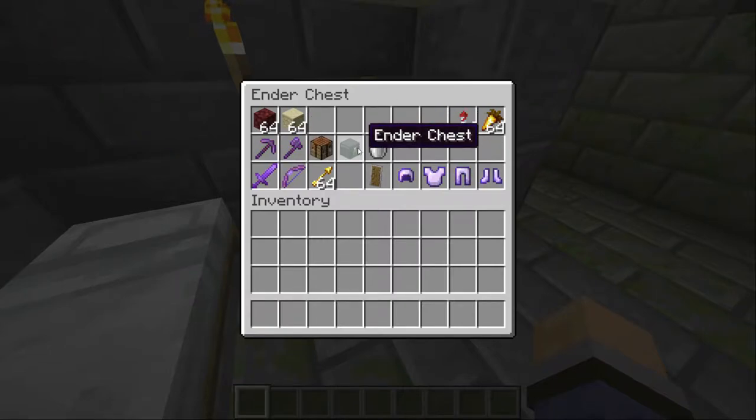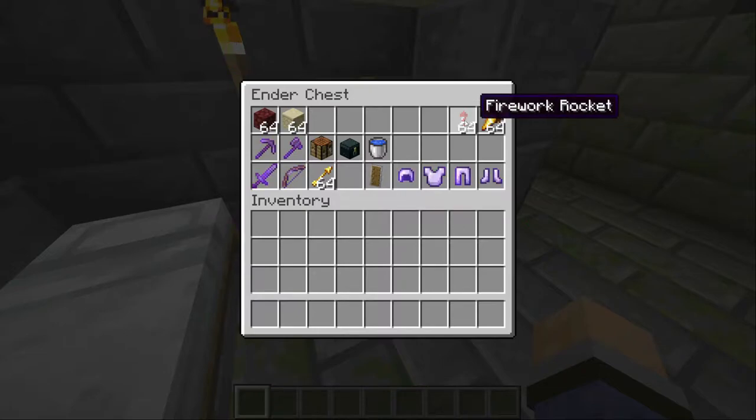Fourthly, bring the ender chest. This isn't a necessity, but it's very valuable to have if you're going to be staying in the end and raiding different cities for a long time — you're going to need quite a bit of storage. Fifth, make sure you bring a water bucket; this is going to get you out of a lot of sticky situations. Sixth, make sure you have a decent supply of firework rockets in your ender chest for later on. And last but not least, bring lots of food and a good food source — arguably the most important thing.